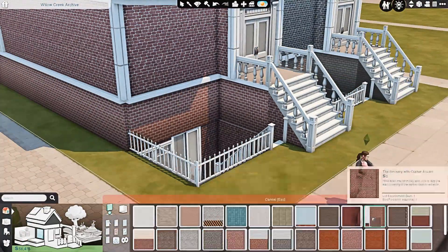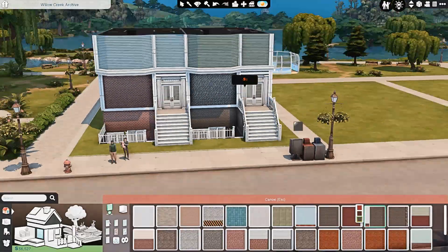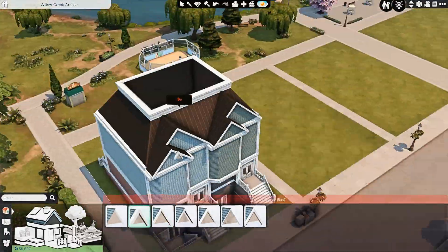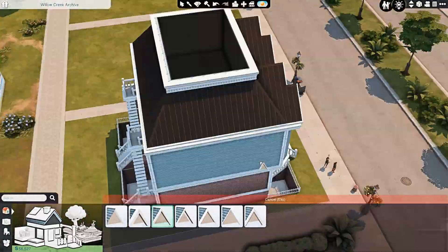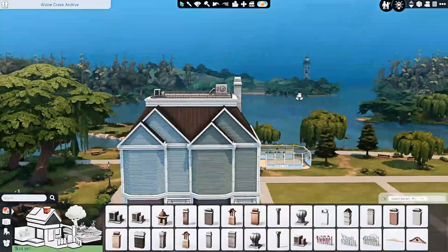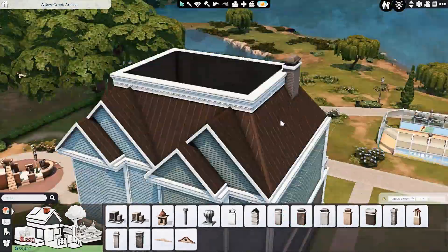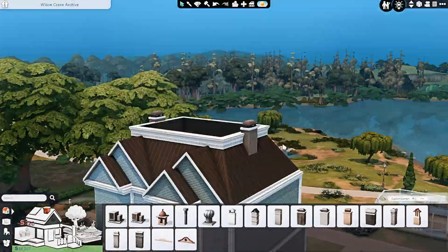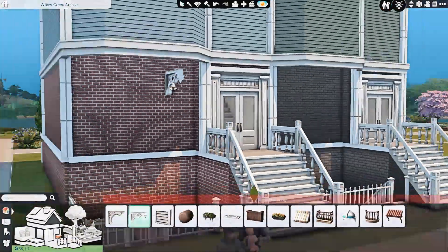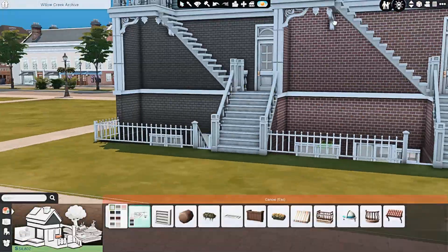Upstairs on the second and third floors, there are actually two more apartments — one in each townhouse — that each span two floors. So each townhouse has a two-story apartment at the top. The first of those two floors is a living room, kitchen, and bathroom, and then the top floor has all of the bedrooms and two more bathrooms. Those apartments have four bedrooms and three bathrooms — the main bedroom has an ensuite, and then there are two other bathrooms.